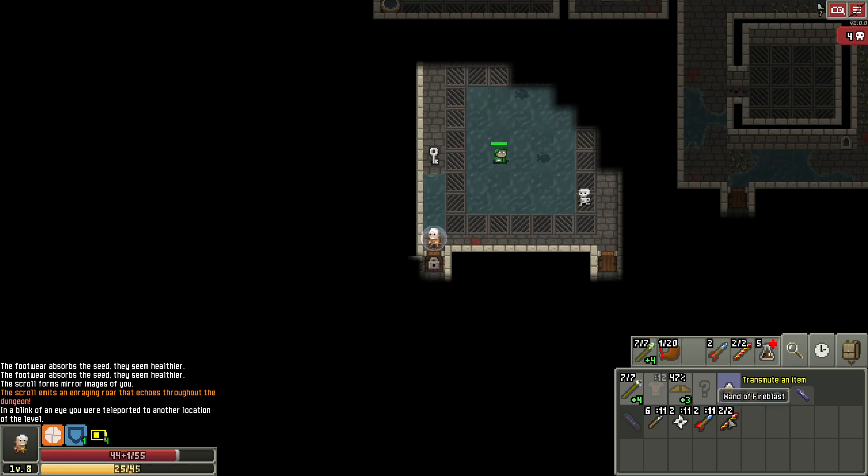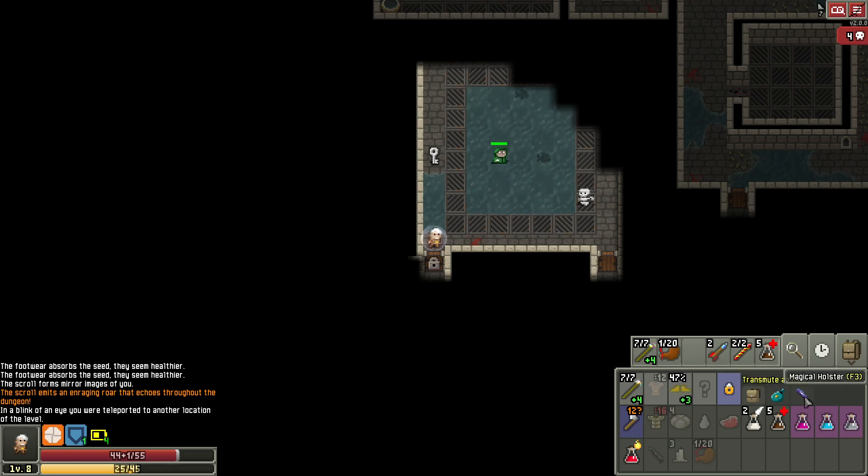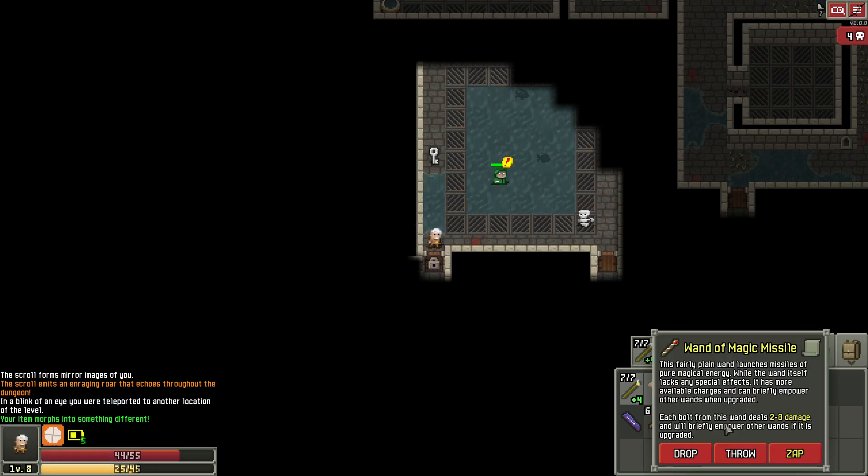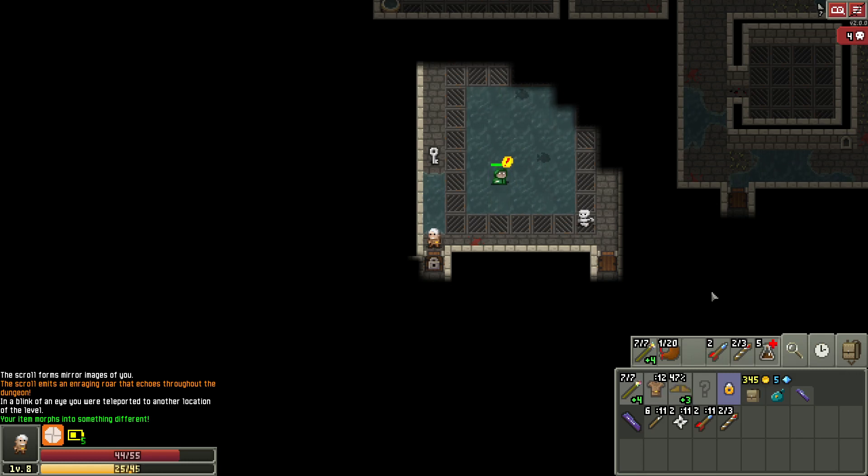I'm gonna change the wand of fireblast? No. I don't have anything good to transmute. The ring, if I'm dissatisfied with it, but I don't know yet. The artifact — we could change sandals of nature into something else. We might get lucky and turn into something good. I think I'm gonna change the wand of fireblast — I do not want to be an arsonist. If we can change this to frost, or earthen armor, or wand of growth... Okay, let's transmute the wand. Magic freaking missile. God damn it. So it goes.